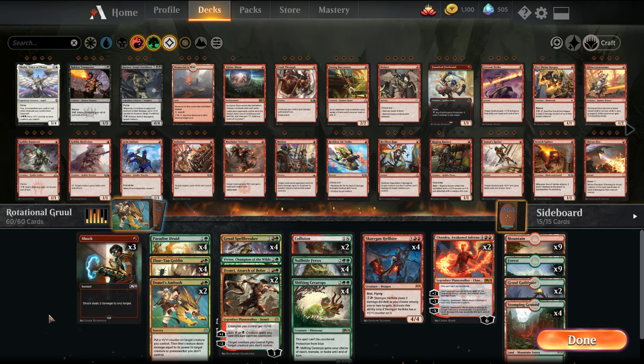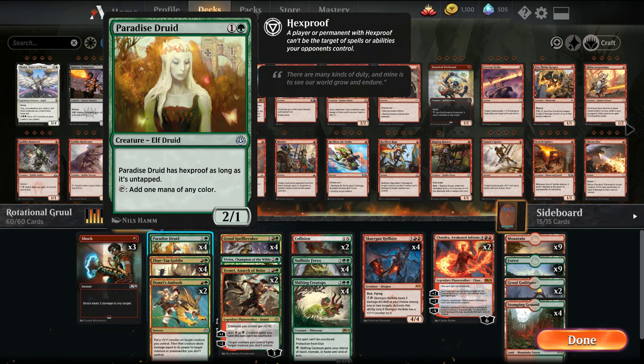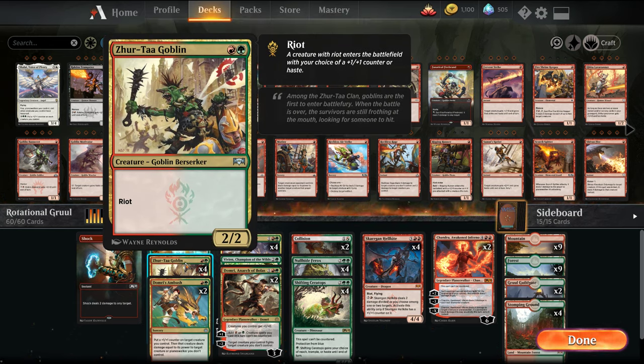Walking through the deck: we have Shock as early removal and burn. Paradise Druid is our only ramp spell — we lose Llanowar Elves which hurts, but Paradise Druid is still a 2/1 that can attack. We have Zurtog Goblin, a 2-mana 2/2 with Riot, so it can either be a hasty 2/2 or a 3/3.